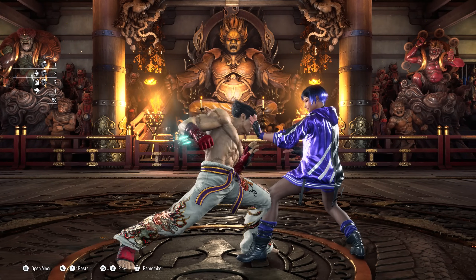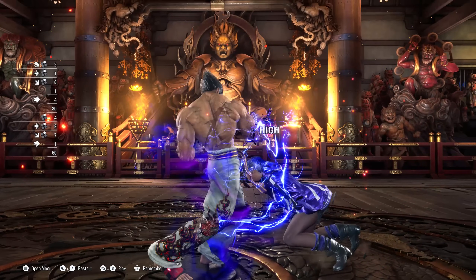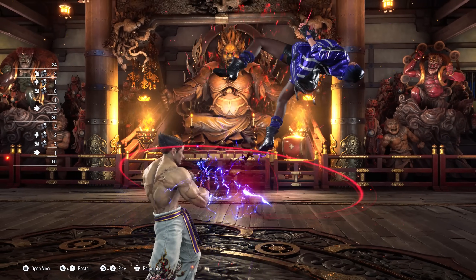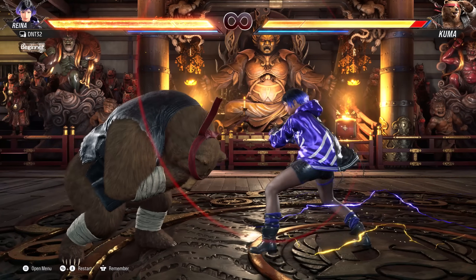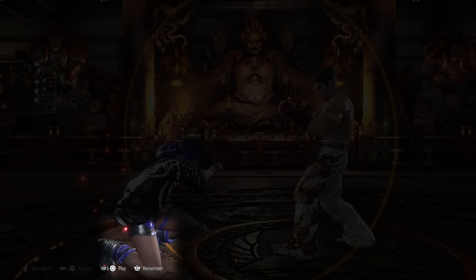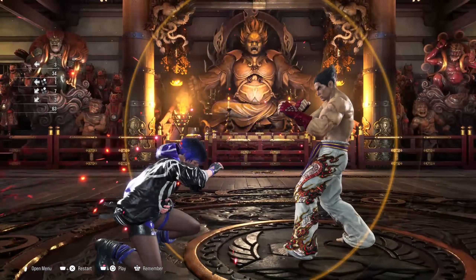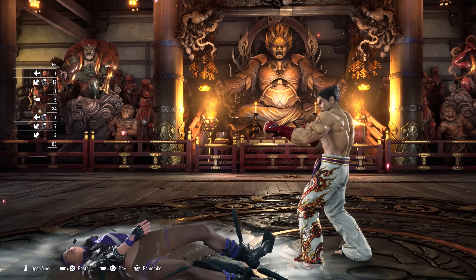After Kazuya's counter hit down forward 2 or Reyna's counter hit Heaven's Wrath 2, you have exactly 13 frames to input the Perfect Electric Wind Godfist. This input has to be perfect, as none of it can be buffered. A visual cue some people like to use is once the opponent's knee hits the ground, you immediately input the perfect electric — but from my experience this never worked for me, and I just go solely based on timing from practice.